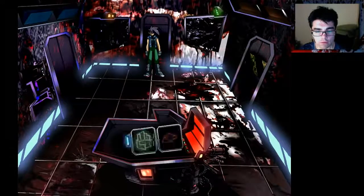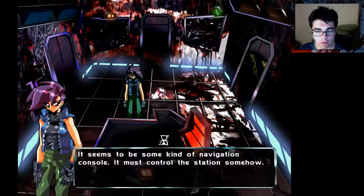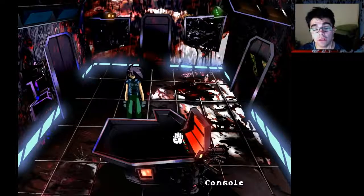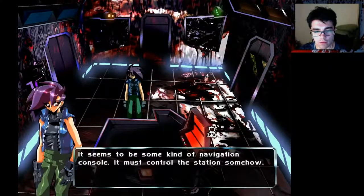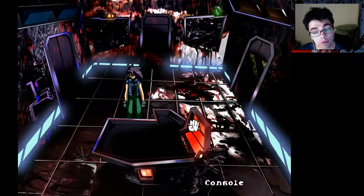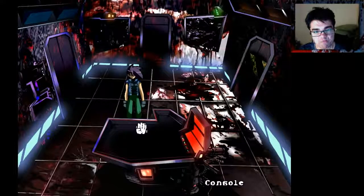What is this? It seems to be some kind of navigation console — it must control the station somehow. Calm down, girl. It doesn't seem to be working at the moment. I'll need to find some way to power it up. Is there any miscellaneous thing? Wall panel — go over there. I'm sure this controls some sort of cradle system that elevates part of the station. Why do I know that? It doesn't seem to have any power.